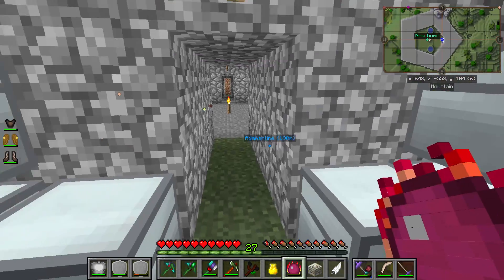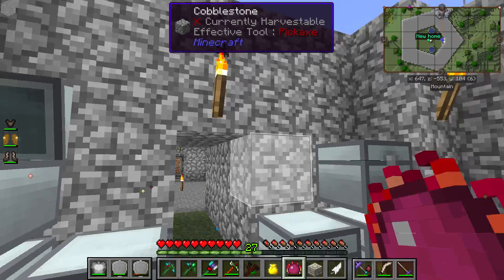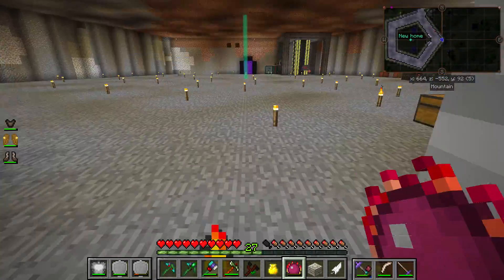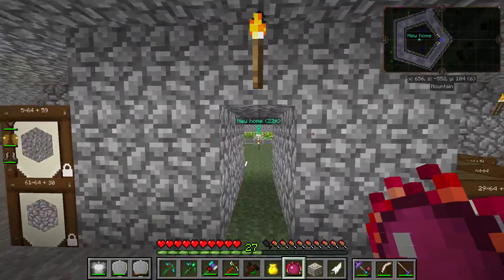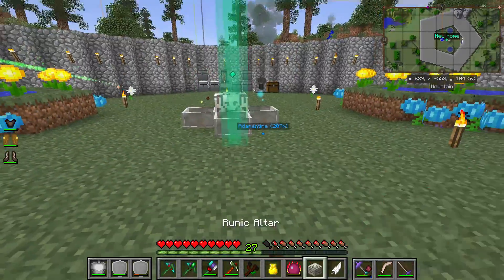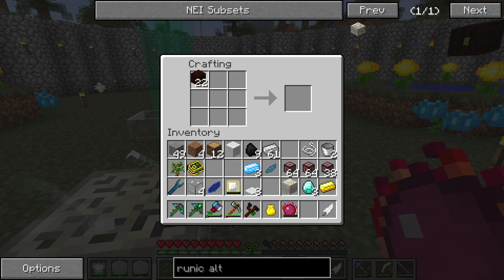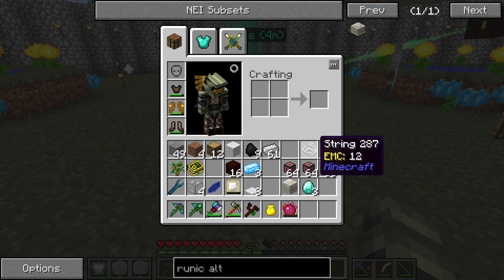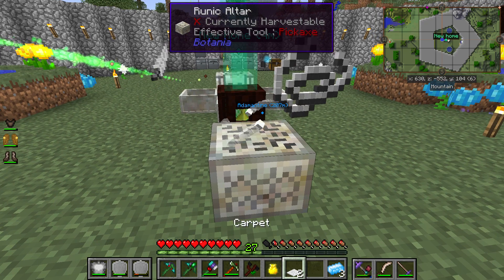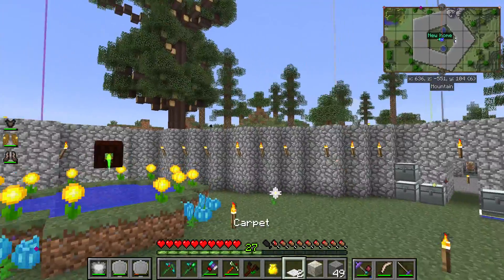Let's look at the runic altar first — okay, that's pretty easy. Just take my diamond. Not enough in there — definitely not that one. I need some living stone, which I have. There we go — runic altar. I need to make another mana spreader; I don't think I have one anywhere. I need gold and a petal — just one piece of gold in a petal, which I have in my inventory. I'll place it right here — looks good, it's right down the center.